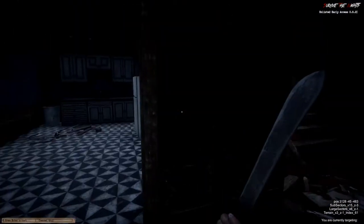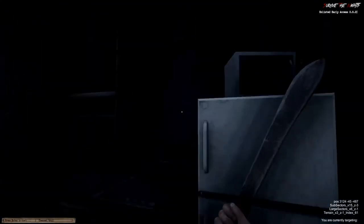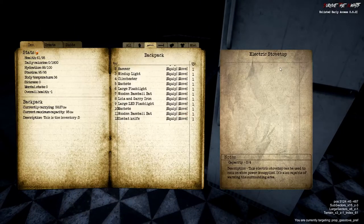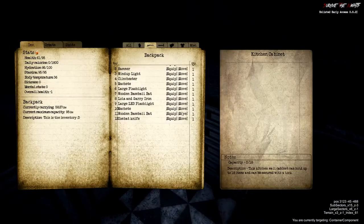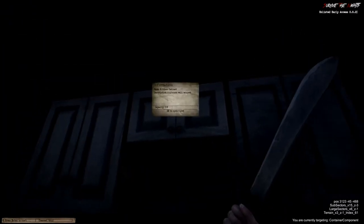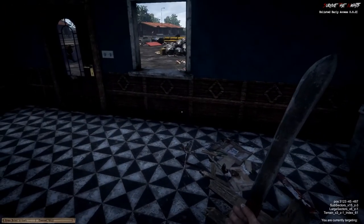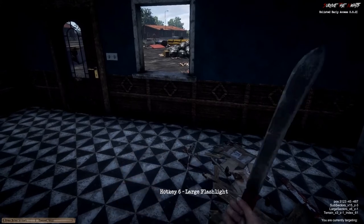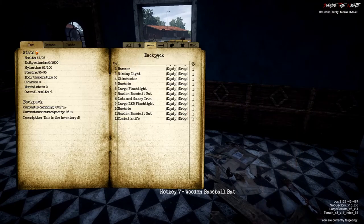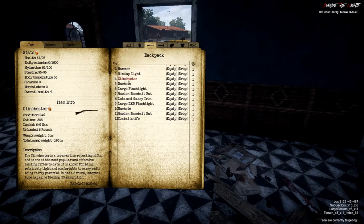A pump knife — we'll take that as well. We're going to be getting pretty full soon surely. I'm presuming you can find clothes in those wardrobes. Oh, here we go — we've got some food in there. Firecrackers — distraction tools, I would presume. The clinchester is still on slot 4. The Lola and Gary is on number 8 — we're going to have to remember that.